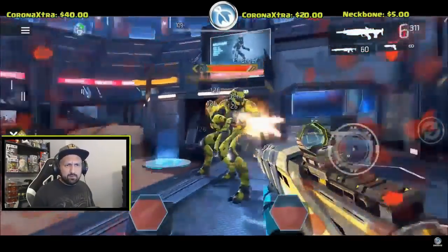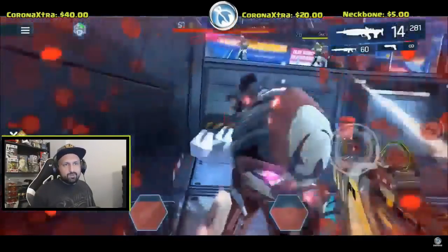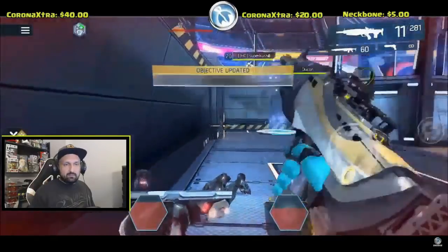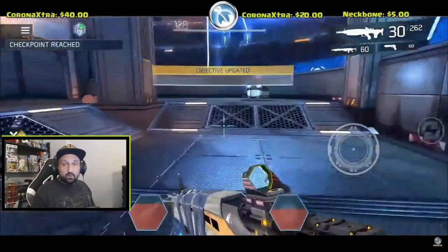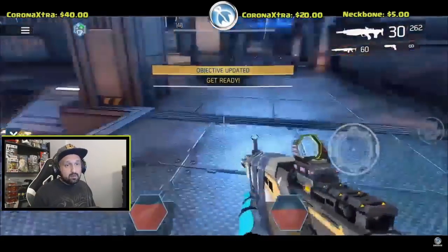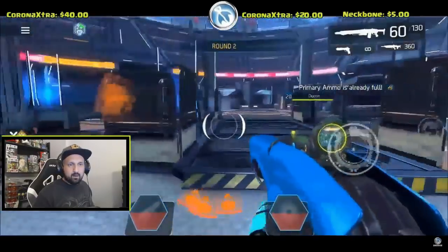I put my back to the wall again, chargers spawn in front of me and I get some free crits in the back. There are about four or five chargers and a couple of trash mobs — some regular blade enemies. My teammates are up there helping with the damage. End of the round — run around the map and try to get some more secondary ammo because you'll need it for the start of round two.